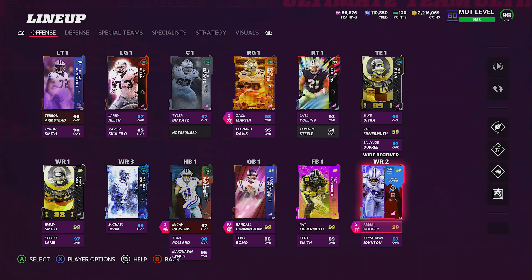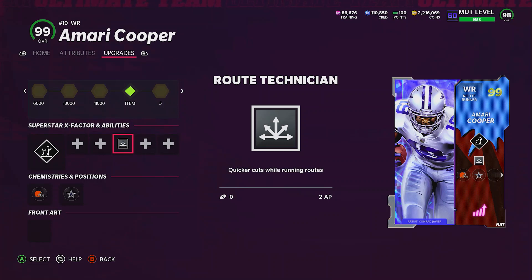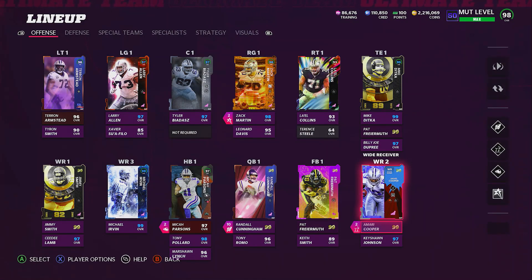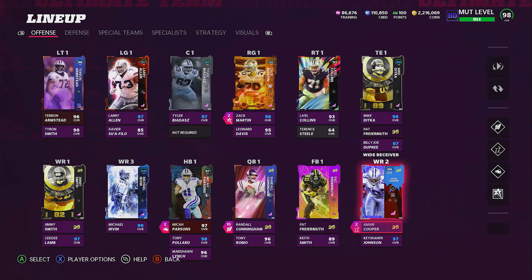On Amari Cooper, what I like about this card is that I could run Route Technician on him for 2 AP. I also got Double Me — if I activate it, hopefully he'll make that catch, but it's not as effective as it was in previous Maddens. Not all wide receivers have Route Technician for 2 AP, so I just go ahead and add it to him. I usually don't add much to my receivers, but I had some extra AP so I added that to him. It works real well. I wish I could add it on all my receivers, but that would mean taking a lot off Randall Cunningham, and he needs to be the most juiced because he has to get the ball to the receivers.